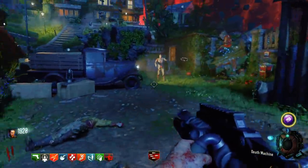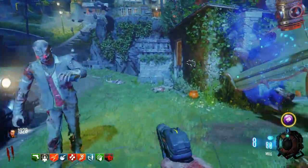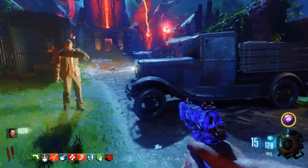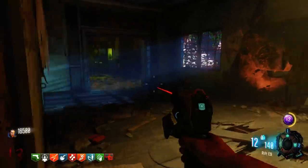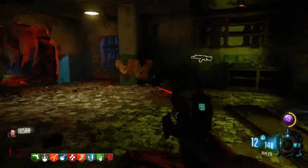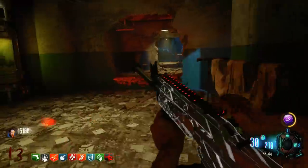Some of them are DLC guns, some are map exclusives, some are in the box, some are on the wall, some are on both. There's a lot of different ways you can go about rifles in Black Ops 3. The way I typically go — my favorite — I grab it right off the wall. It's cheap, it's effective. The KN-44.